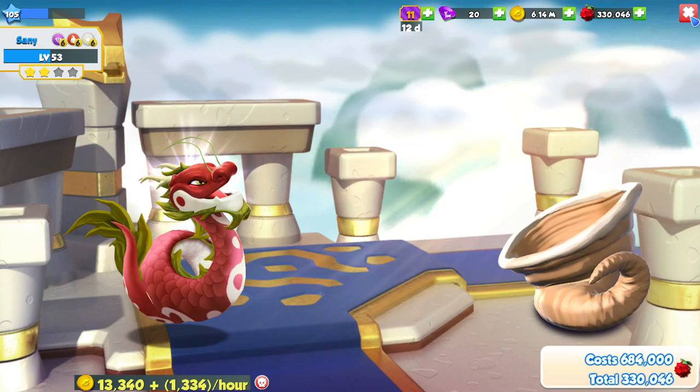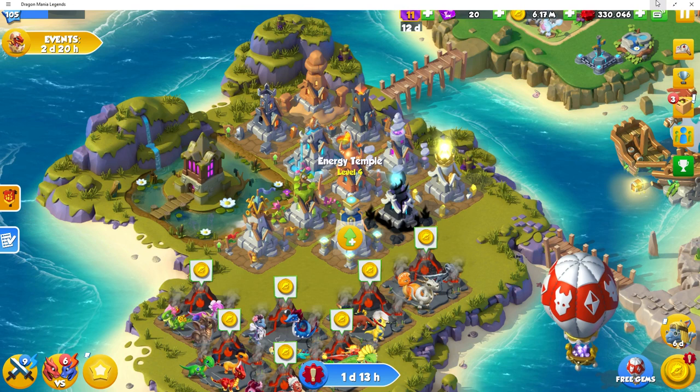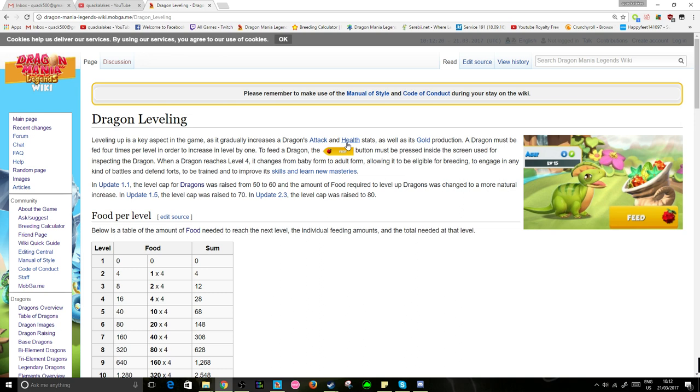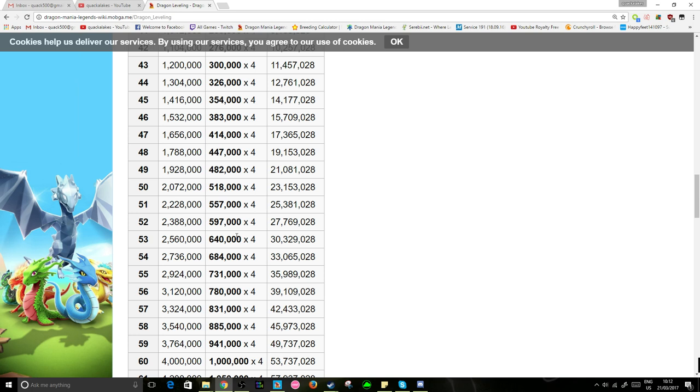If we need to upgrade him above level 70, we obviously have all of our temples and that to upgrade as well, which takes a ton more food than you initially plan. But in case you didn't know, the DML wiki actually has an entire section on dragon leveling. Xenia's at level 53 right now, so it takes 2,560,000 food to level him up once. Cumulatively, that means we've fed him 30 million food total, and each quarter of a level up takes 640,000 food.